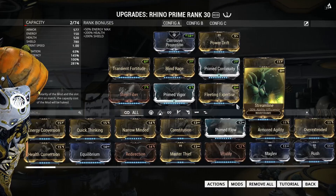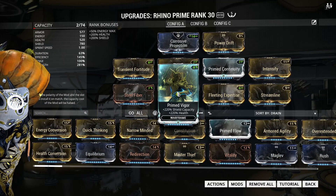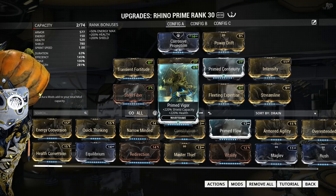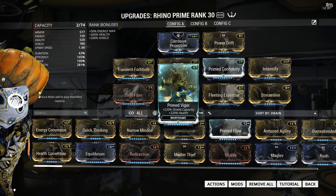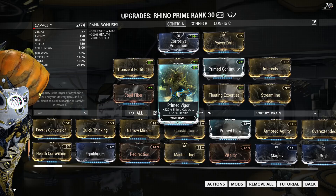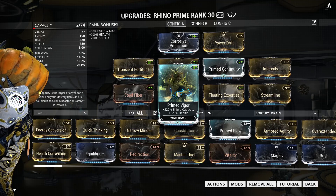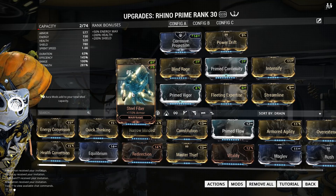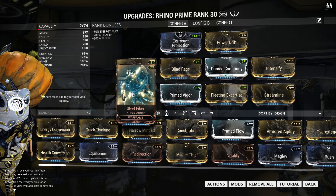I'm also using Primed Vigor to give me a little bit of tankiness outside of Iron Skin so that I don't instantly die the second I lose it. But if you don't have Primed Vigor you can easily substitute it with Vitality or even one of the augments if you don't feel like you need the extra tankiness. Finally, I'm using Steel Fiber which adds a little bit of tankiness but also extra health for my Iron Skin.